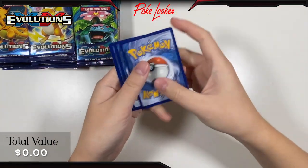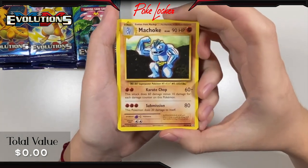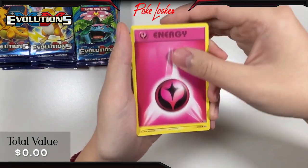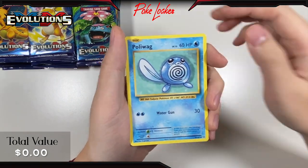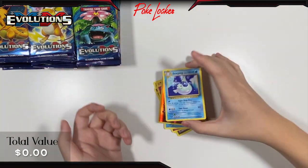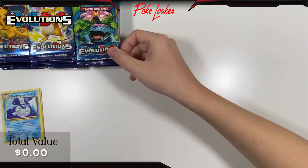Out of pack 1, we start off with a Machoke, Super Potion, Charizard Spirit Link, Onix, Energy, Voltorb, Tangela, Poliwag, a Reverse Holo Growlithe, followed up by a Dewgong non-holo. No crazy hits there, but again, just the first pack. Moving on with pack 2.